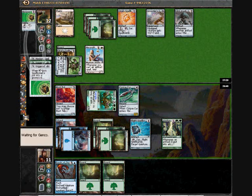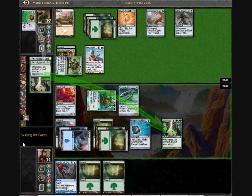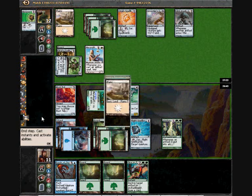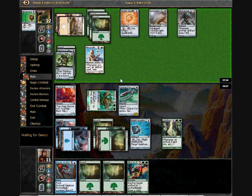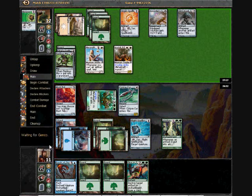That can only benefit me because I'm more likely to draw some answers. Oh, there's a Slice and Twain — that is quite spicy. Another benefit of having Corpse Cur is if he tools up his Mirrorsmith and I block with the Corpse Cur, when I Slice and Twain the Scythe, then his guy will die due to the counters being on him.